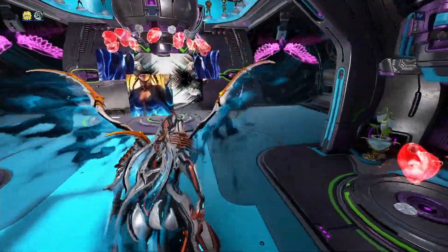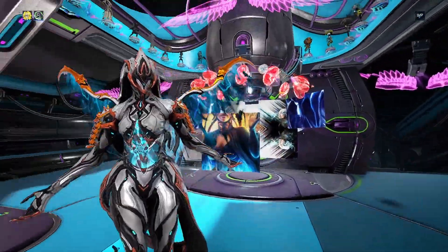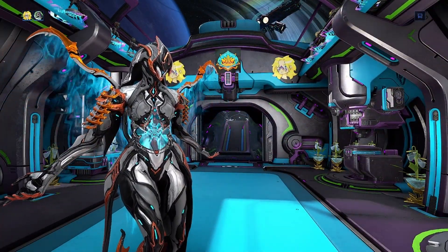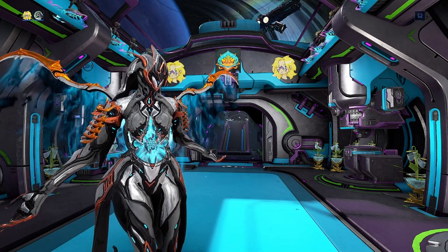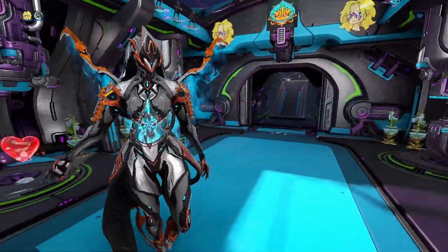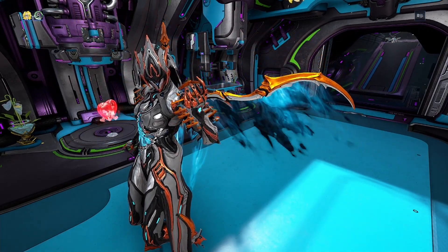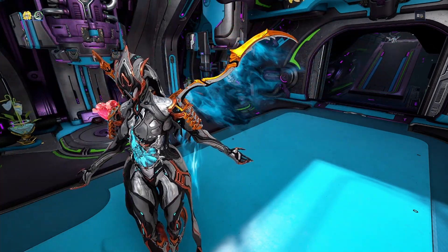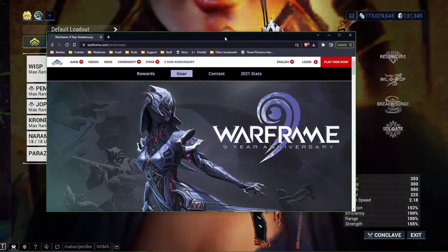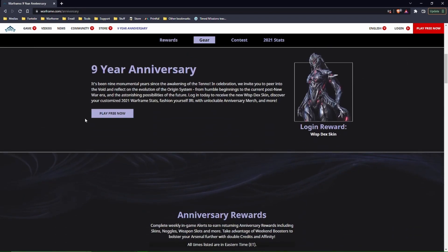Hello Tenno! Today we're going over all the free stuff they just released. It's the end of March — it's the Dex anniversary, the 9-year anniversary of Warframe. Here is the brand new Wisp Dex skin that you all get automatically just by logging in. I really like the way this looks — the color, the texture — it's a really cool skin, and whether you're a fan of Wisp or not, you get it for free just by logging in and checking your in-game inbox.